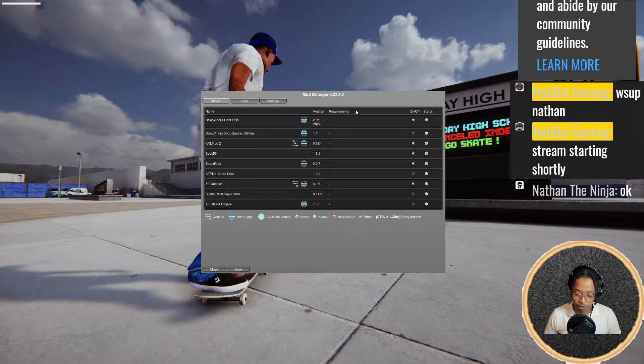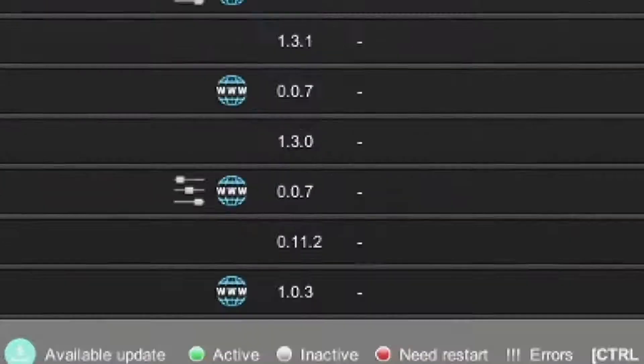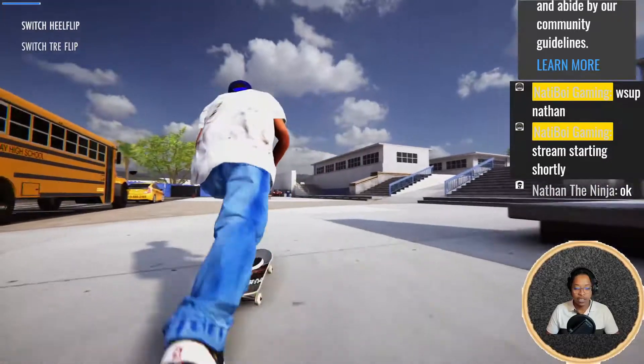We're gonna have to play bald-headed today. The XXL mod is working so now we have our scripts working — we can now pop realistically and all my stats are here, it's gonna be sick. The deck FX is working so we can get board wear, and we have our custom size board and custom size trucks. Skate dice, XL graphics, and object dropper might be working too. We're back to the modded stats.